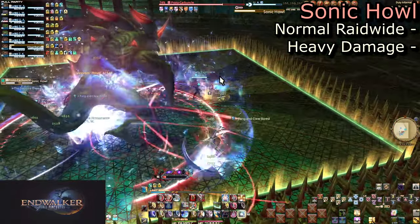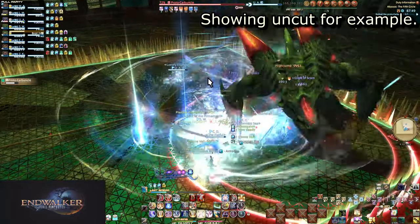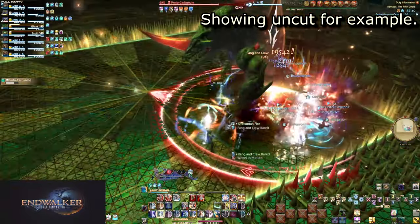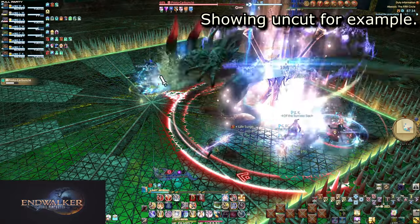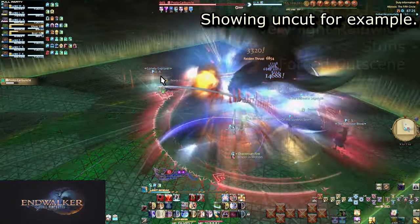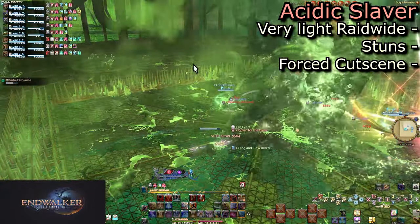Sonic Howl comes a second or two later, which is just basic raid-wide damage, about the same or even slightly weaker than Ruby Glow. Carby will do a few more casts of stuff we've already seen before enraging — not the wipe kind of enrage. He jumps mid, casts Acidic Slaver, and stuns the party with a very weak raid-wide hit. This forces the fight into phase two, which is where it actually begins.